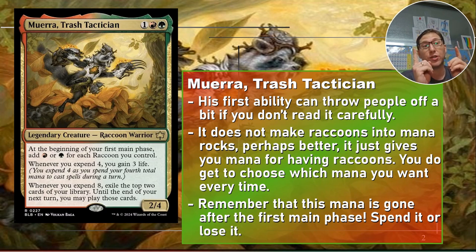You get to choose — you don't have to choose all red or all green. If you have 8 raccoons you can do 4 green and 4 red, whatever combination you want. Whenever you expend 4 you gain 3 life. Whenever you expend 8, exile the top 2 cards of your library until end of your next turn — you may play those cards. So you're getting bonuses for using mana, and his first ability creates a whole bunch of mana.